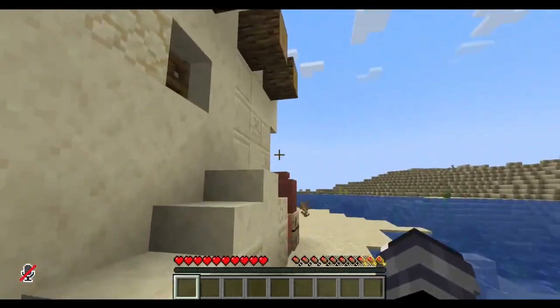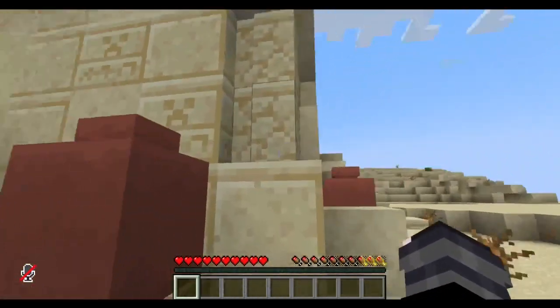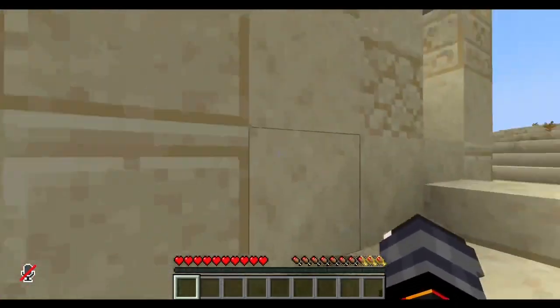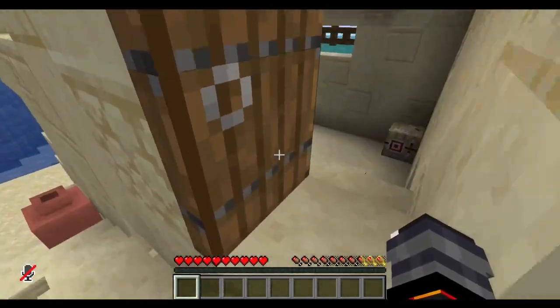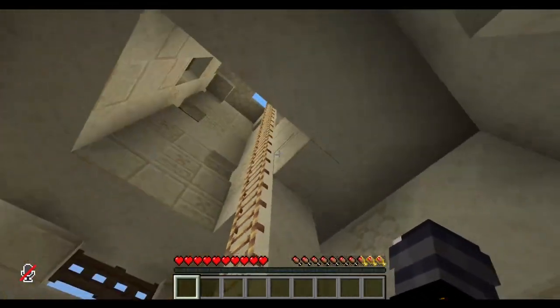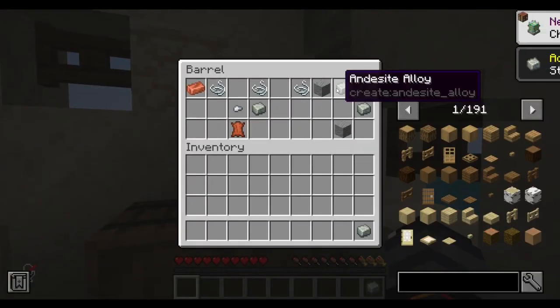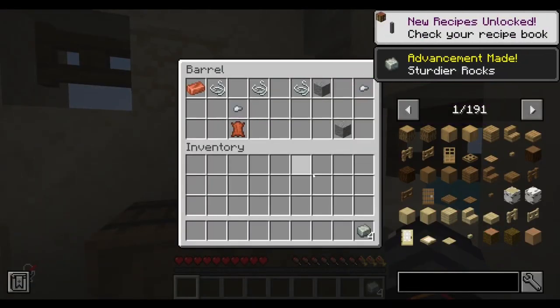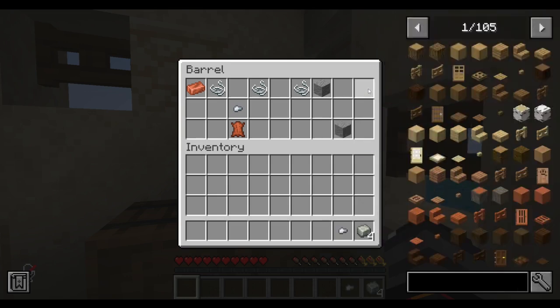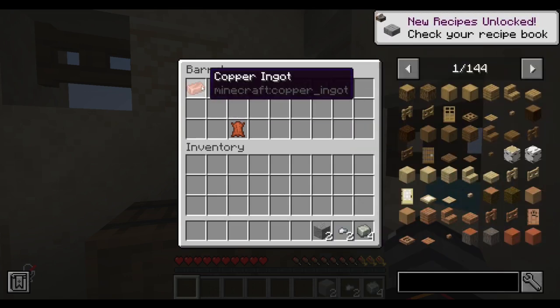What the heck is that structure? Oh, this is a Create building. Create is gonna be all over this series. Hello — andesite alloy? No, that's andesite alloy. Casing is a different thing. I know that's useful. Copper — I know that's useful.